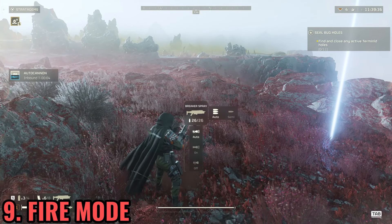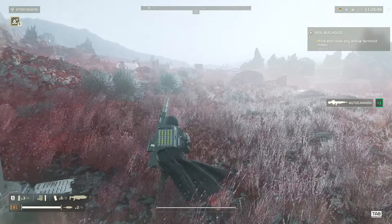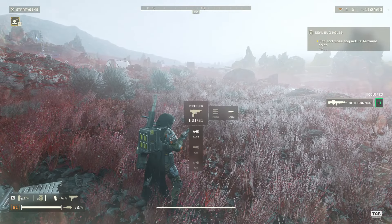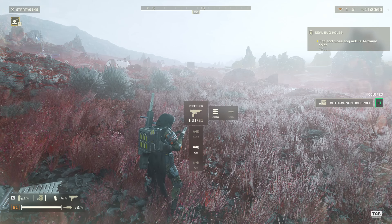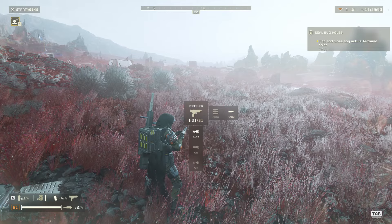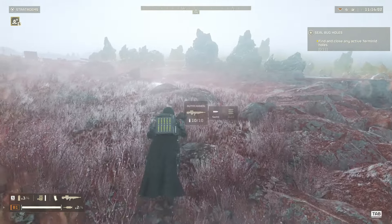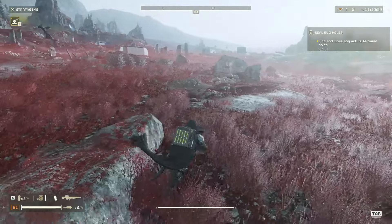Be aware that you can change your fire rate and also toggle the lantern — just hold your R button and choose from the different options. You can change these options on your primary weapon, secondary weapon, or even your support weapons. This is very important because it lets you save ammo or be more precise while shooting.